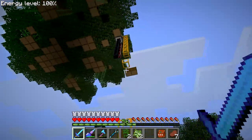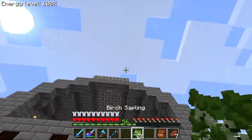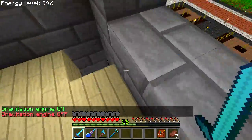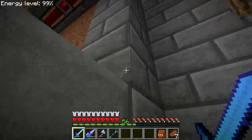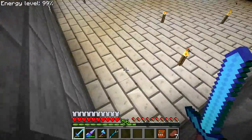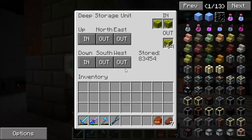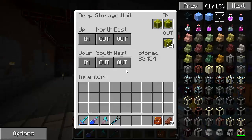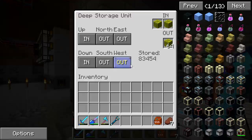Let's head back to the base — there are some other things I got done that I want to show you. If you remember, I was saving up melons. We now have 83,000 melons and 20,000 vines from those jungle trees. I'm storing them in these deep storage units because I didn't want to make a separate drive. I'm actually thinking of upgrading all my storage to use deep storage units — they don't cost much and they store a lot of items.